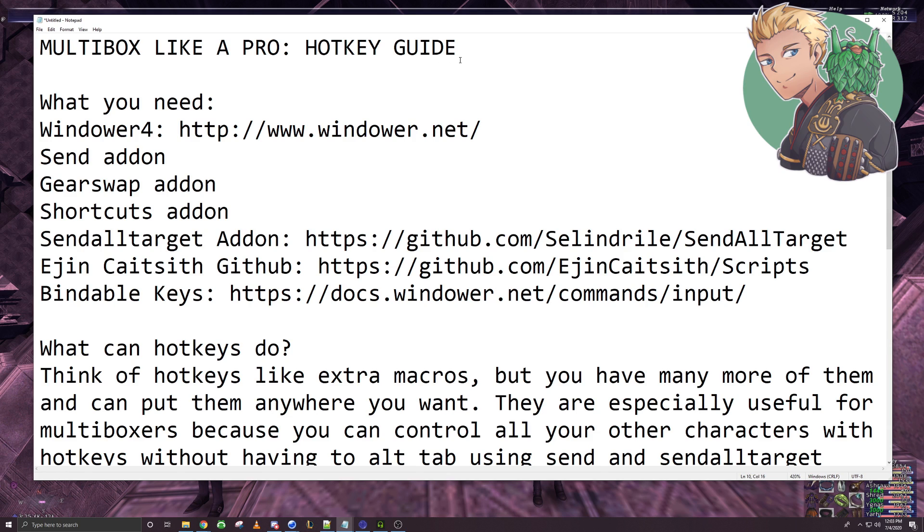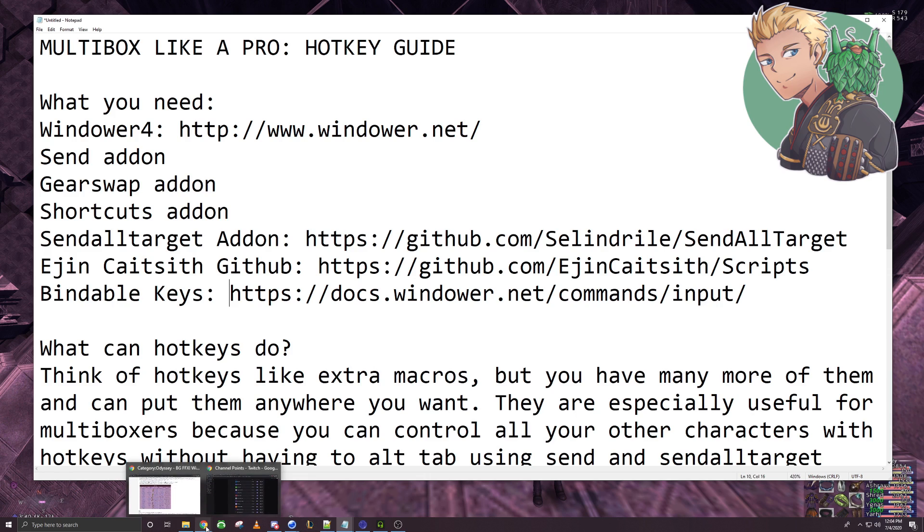So, you're going to need some things before we start. You're going to need Windor 4, obviously, which you can get from the Windor 4 website. You need the Send add-on, the Gearswap add-on, and the Shortcuts add-on. On top of that, you will need the Send All Target add-on, which you need to get outside of the Windor 4 directory, and then my GitHub, which I'll have my INIT file on, that you can use to copy-paste. There is also a Cheat Sheet on the Windor Net website for the buttons you can use as hotkeys.